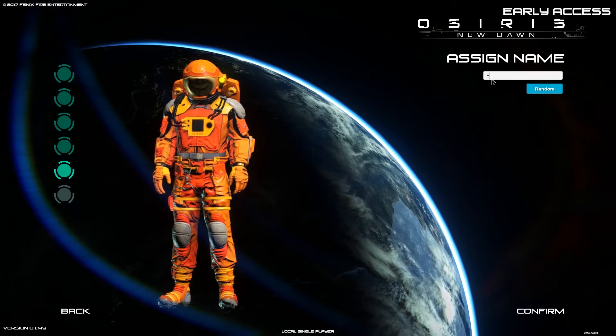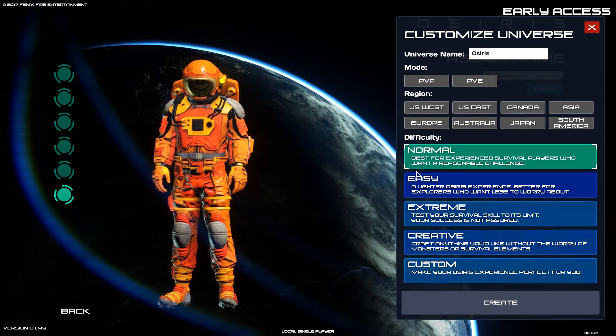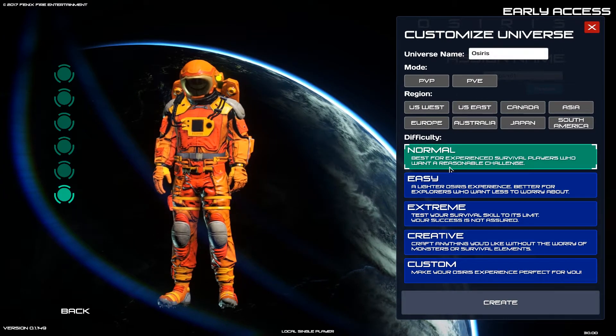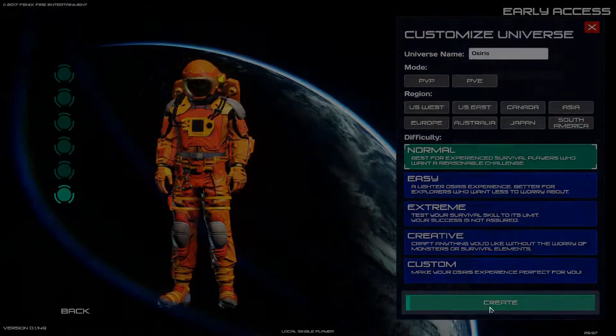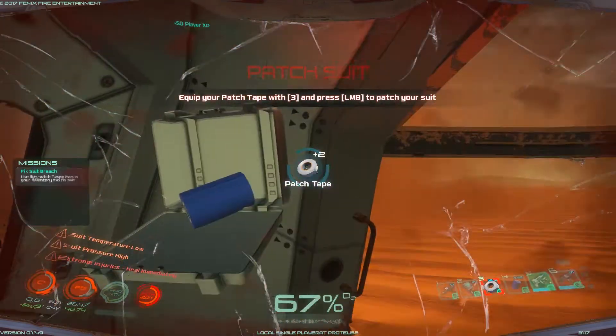Alright, confirm that. Name of course is going to be Fire Spark 81 — confirm — and the universe name we'll just leave as default. We'll do Normal and create. Oh wow, we're just starting right off and we're dying!